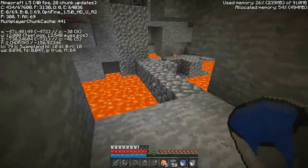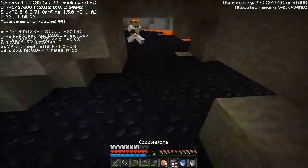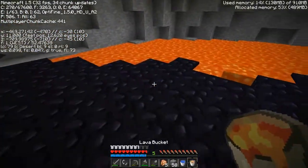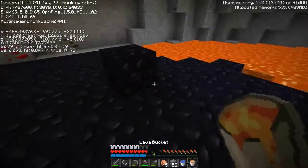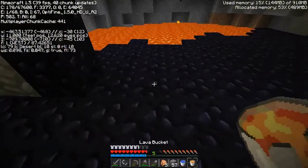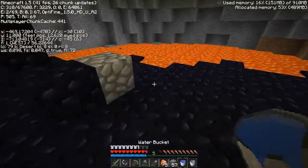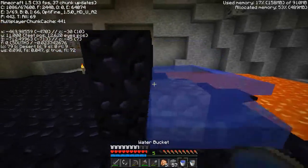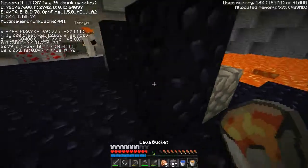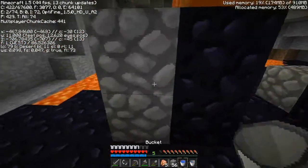Somebody's been down here. Dude, I have been down here. Oh okay, never mind. This is my area. I thought you were making a portal here already. Yeah — oh well, that's easier I guess. I should probably place down here. Do you have an iron sword? No. It's lit. I'm just gonna make you an iron sword. Thanks.